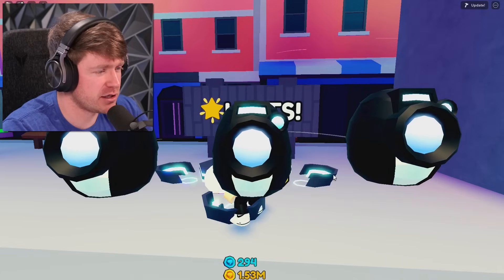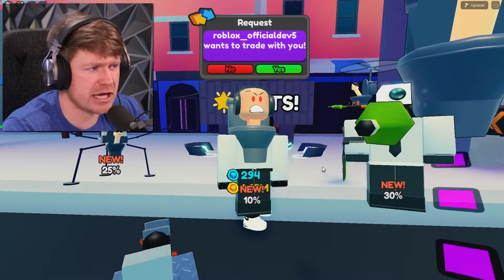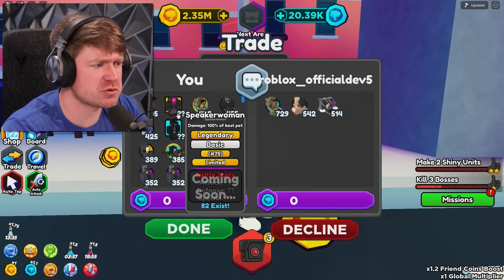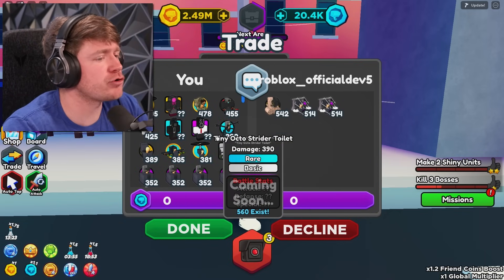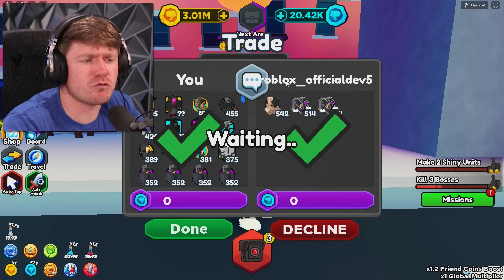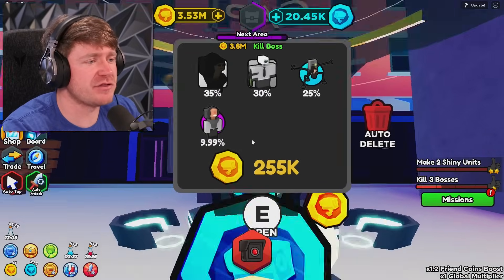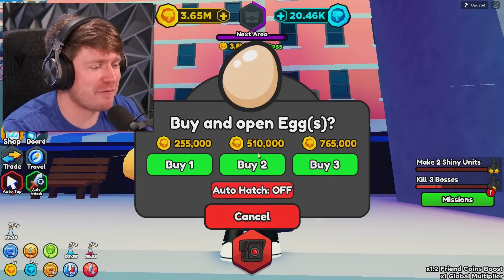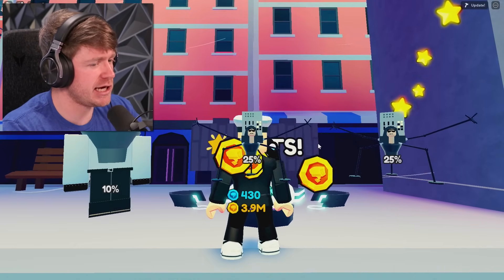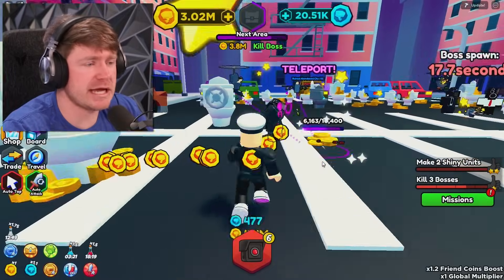This egg should be pretty easy to unlock all of them — I think it was like a 10% chance. Oh look — we got our first trade request. I don't know what he's wanting, but maybe we can trade him some shinies. Wait, is he just going to give me these? A big shout out to Roblox official dev — much love to that guy. And look at this — we only need the 35% chance egg. Of course. Can we get it here? It's not going to give me — yeah, we're just going to keep moving on. Maybe we unlock the easiest ones later on.